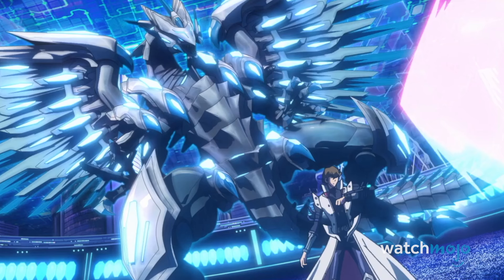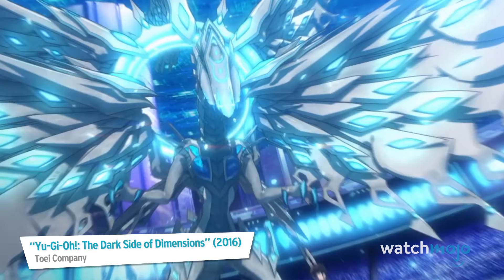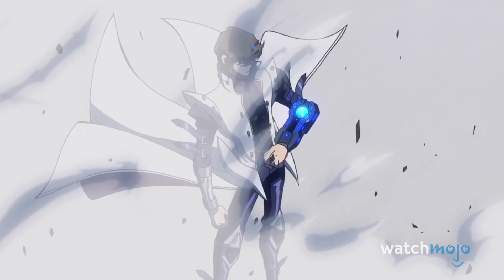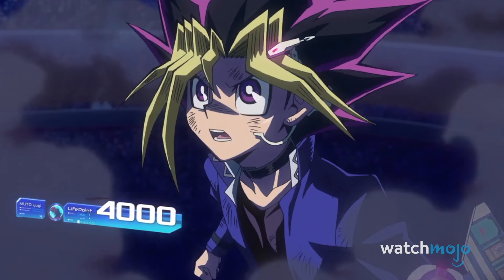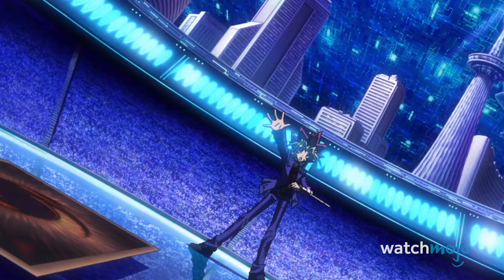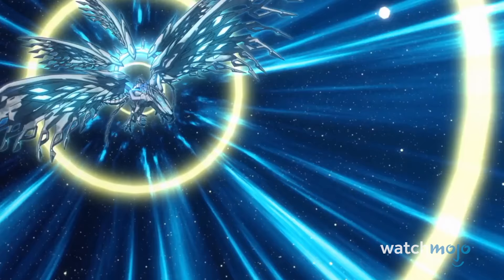In the Dark Side of Dimensions movie, Kaiba pulls out all the stops to try and beat Yugi, loading his deck with an army of new, all-powerful dragons. After the defeat of his Chaos Max Dragon, Kaiba was able to call out the Deep Eyes White Dragon, a deadly 10-star monster with the ability to inflict 600 damage for each dragon type in his graveyard. Not only can this mighty dragon copy another of his dragon's attacks, but it can also destroy all monsters on the field if it's somehow defeated.